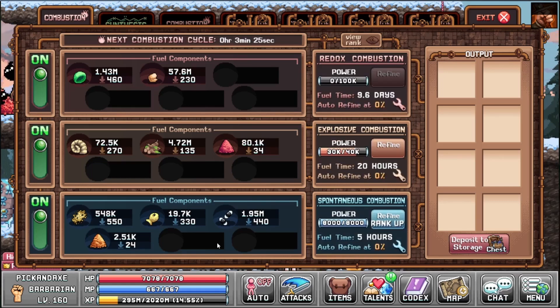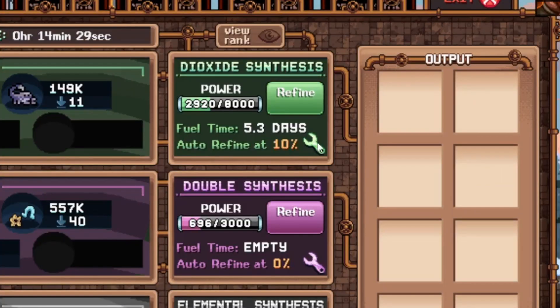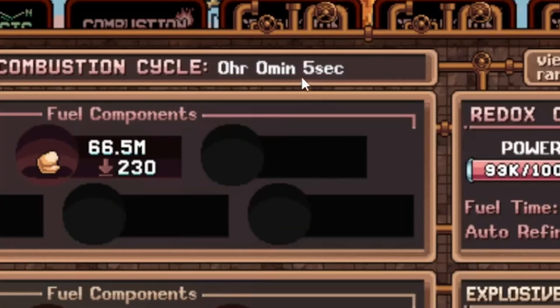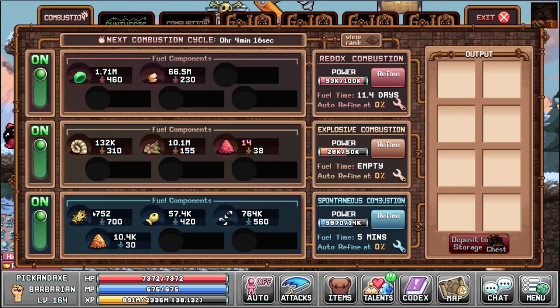You get a bunch of materials and you can deposit it to the storage chest. So what happens when you don't have it at 0? This is what happens — it auto refined. Let's have it at 50%. At least I hope so. And here you can see 5, 4, 3, 2, 1 — bam. And you can see here the amount of sand just went down; they took that from the storage on their own.